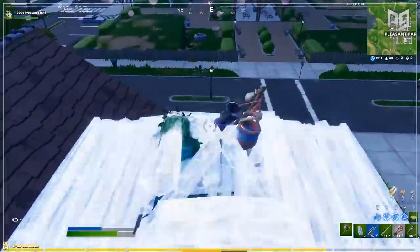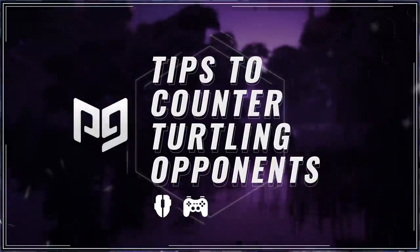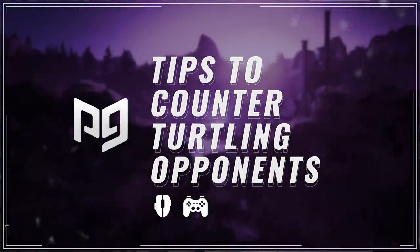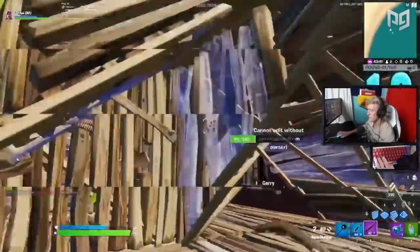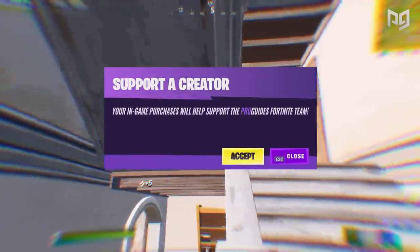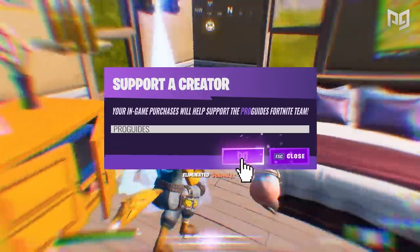Hello gamers and welcome back to another ProGuides video. My name is Cody and in today's video I'm going to be covering seven super advantageous techniques that you can use to counter turtling opponents. We know turtles can be super annoying to fight against, trying over and over again to take someone's wall until you finally take it and then they just expand into another box. Some of these tricks are a bit older but all of them still work like a charm and can score you some super easy kills.